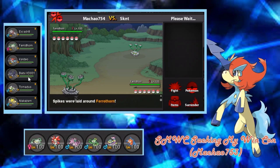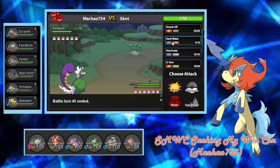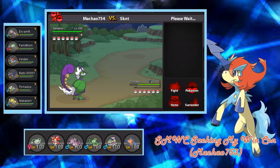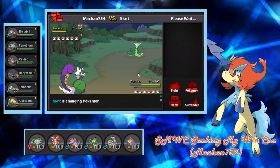He goes for Spikes, which is understandable. Let's go into Torn — hopefully he doesn't do something crazy like Gyro Ball my Feralthorn. As he goes for another layer of Spikes, that's fine. We can just get a Heatwave off. He might choose to go Wash but he doesn't, which is also fine. He stays in and goes for Leech Seed. I'm just gonna U-turn out — he's either gonna Protect or go Wash. He goes for Protect here.